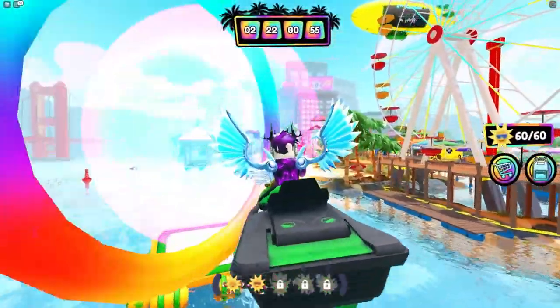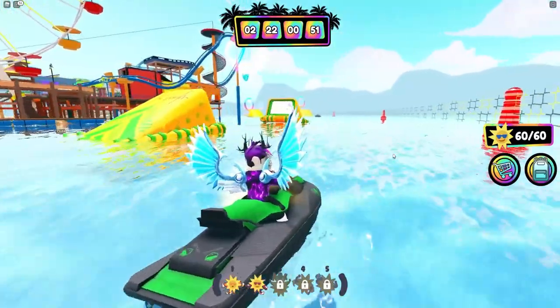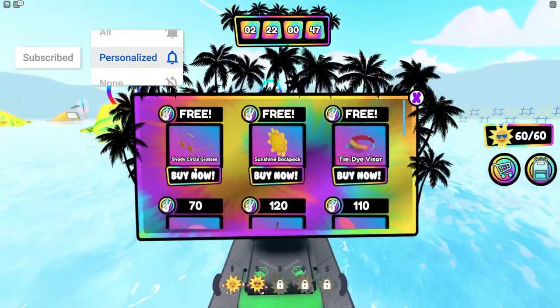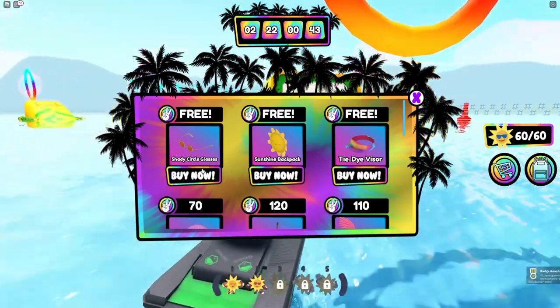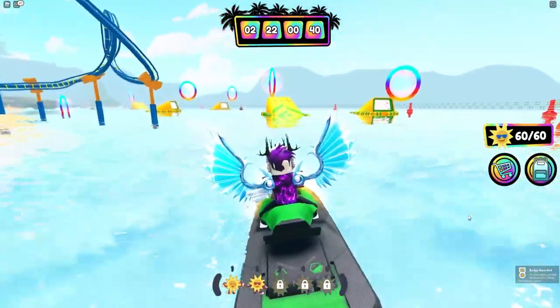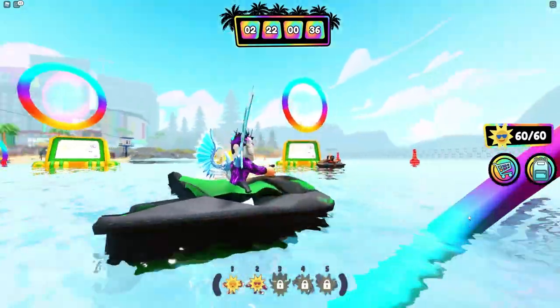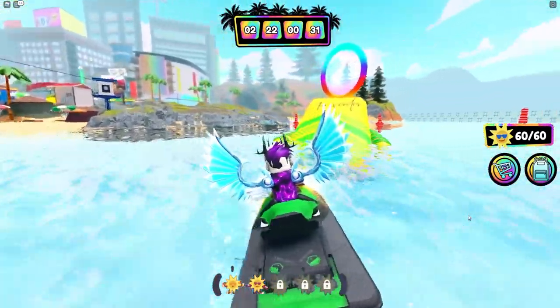Anyway guys, let's go ahead and get into the video. In order to get this item it's actually really really simple. What you guys need to do is simply click on the shopping cart icon to the right, then click buy now, and add the Shady Circle glasses. Simply click buy now, and as you guys can see there is now a badge in the bottom right of our screen. That will now award us these Shady Circle glasses, which will now appear in our Roblox inventory.